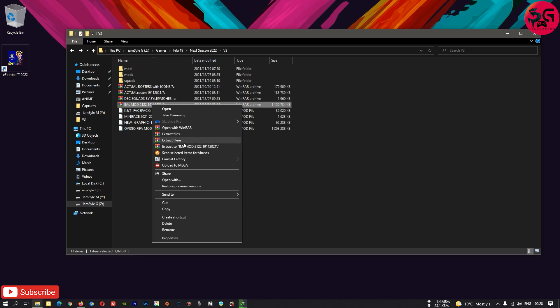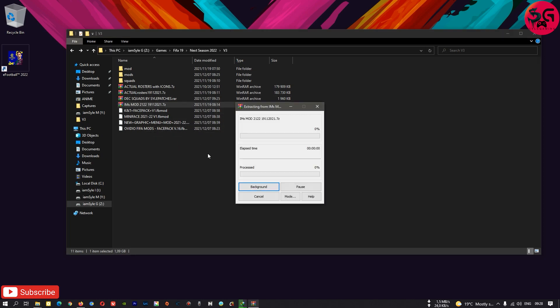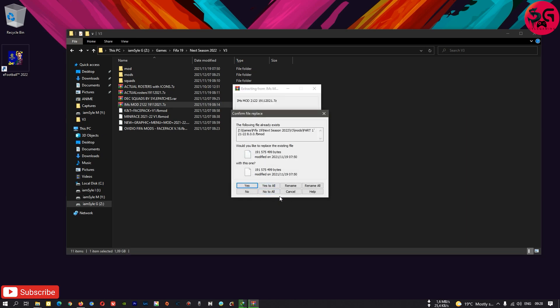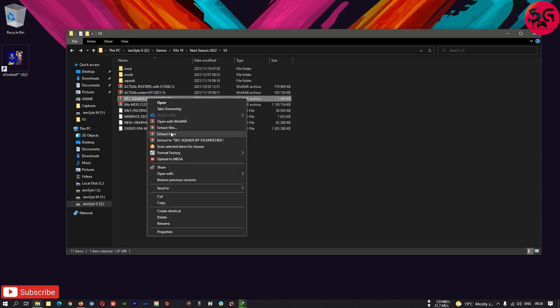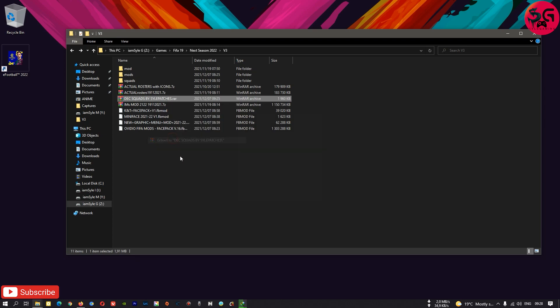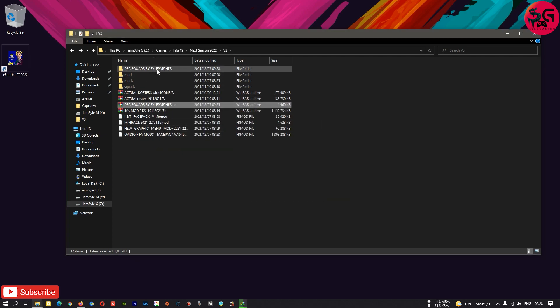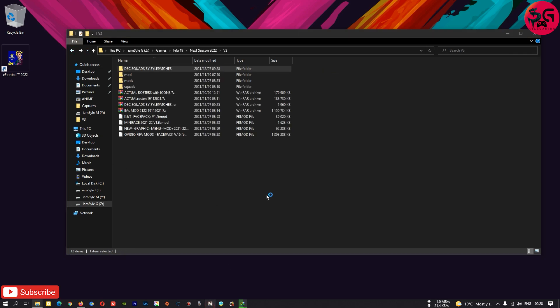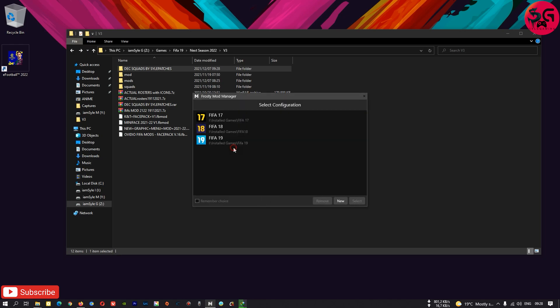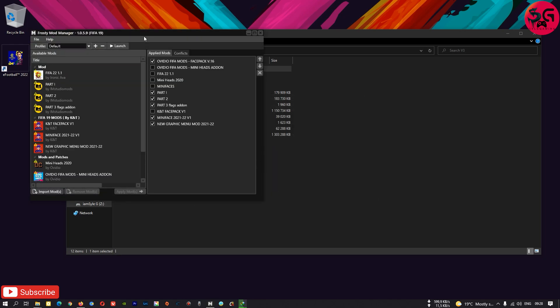First thing first, you're just going to extract this. Since I already have mine extracted I'm going to skip through. The next thing to do is to extract the Zimbo squad file by me — this is the file. So the next thing you need to do is to launch your Frosty Mod Manager and open your FIFA 19.